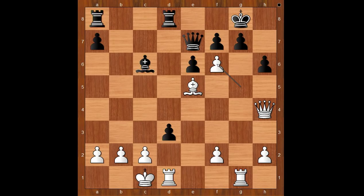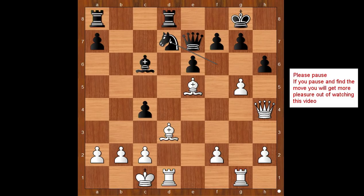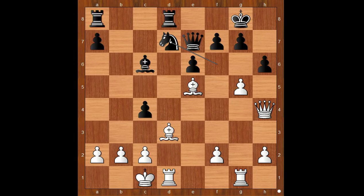If c takes on d3, then g takes on f6, and after the queen moves to a safe spot, rook takes on g7 check. So Lermet played knight to d7. If g takes on h6, then queen takes queen on h4 — taking the pawn would cost white the queen, and who likes losing the queen? This is now the most interesting moment of the game. How would you continue? Please pause and find the best move for white in this position.